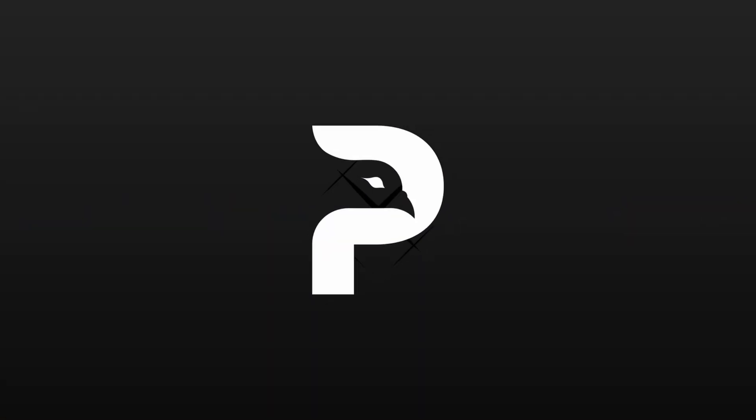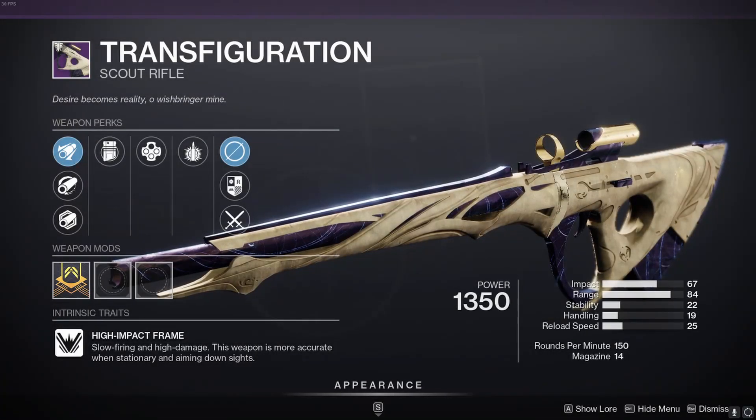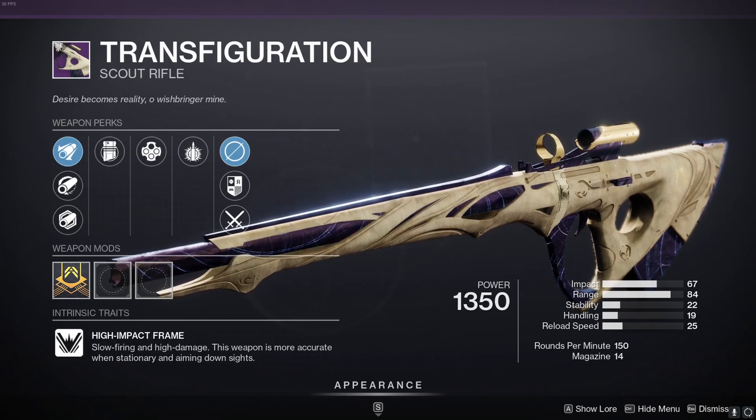Hi, it's Pigeon. Today we're looking at the Transfiguration High Impact Scout Rifle, which is a random drop from all encounters within the Last Wish raid.